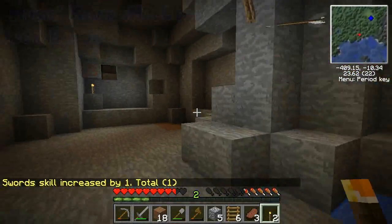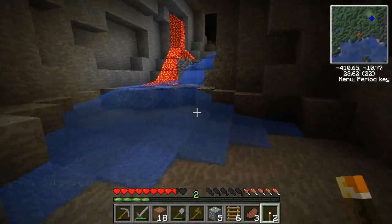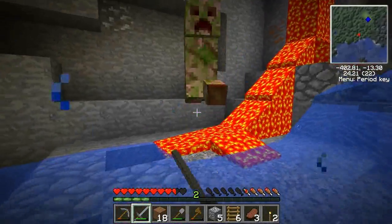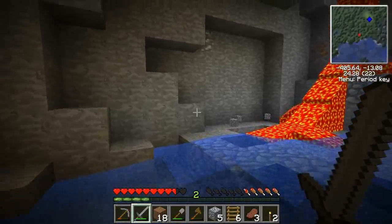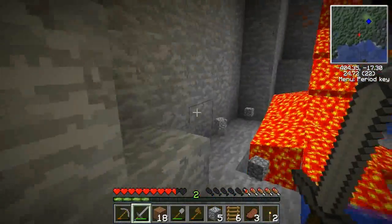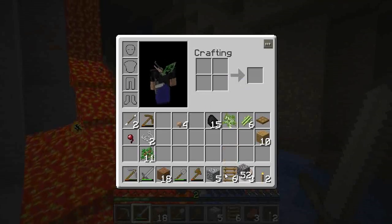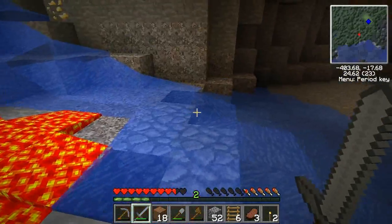All right, I'm back. I found a cave — right down here. And there's a creeper burning in lava! You know what they need to make in Tekkit — it has everything but water dye, like food coloring. So you can change the color of water to red. Like a pool that looks like it's full of blood — that'd be pretty awesome.